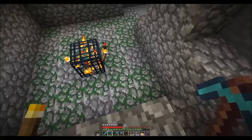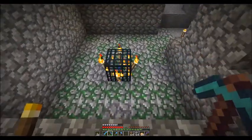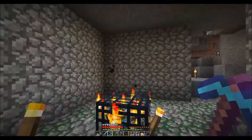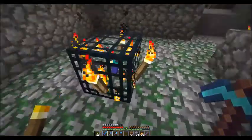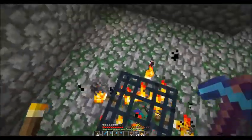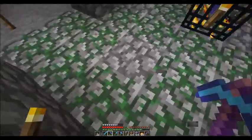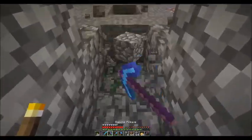Generally speaking, this is what you're going to find when you see a dungeon. It may be a little smaller, but never is it really any bigger than what you see right here. The first thing we need to do is keep this area centered. We want to take our spawner and measure out four blocks from the spawner itself, so it's going to be a total of nine blocks across — one, two, three, four — and the same thing on the side: one, two, three, four.